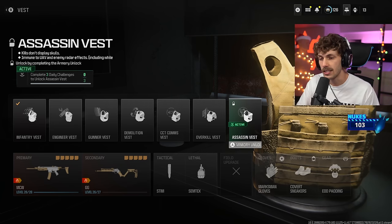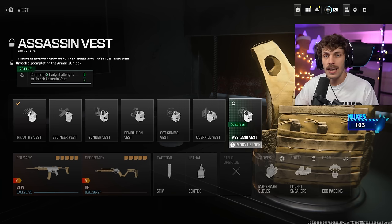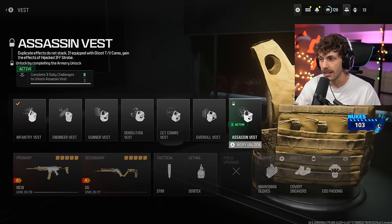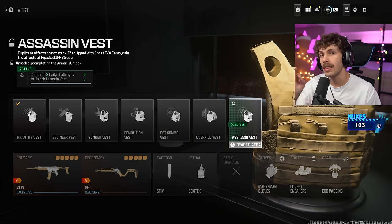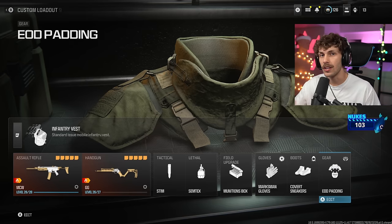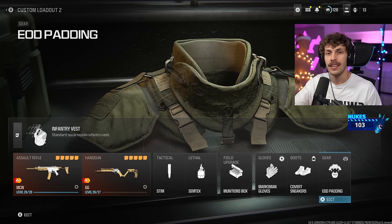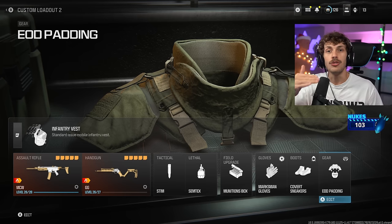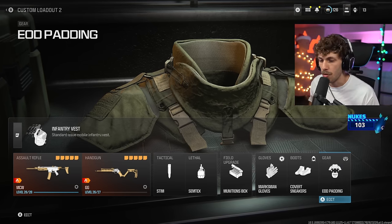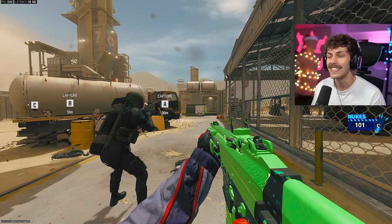For the gear I'm running EOD because I always get spammed with nades. Bone Conduction is pretty nice because you can really hear where enemies are at. Ghost is also nice but another way to get ghost is by swapping the Infantry Vest for the Assassin's Vest - with that you can literally lay down, not move, and if there's a radar up you won't show up on it. The difference between this and Ghost is that Ghost requires you to be moving to not appear on the radar when enemies have a UAV up, though I think they buffed it so you can sit still for two seconds and still won't appear.